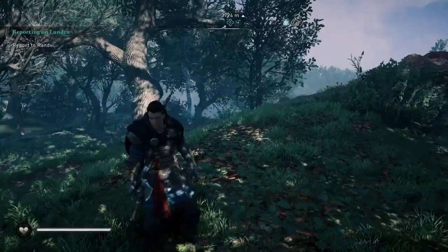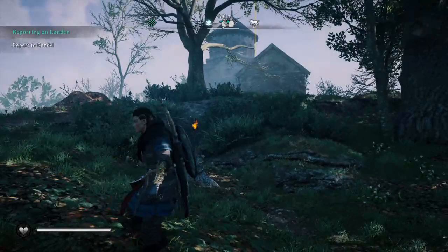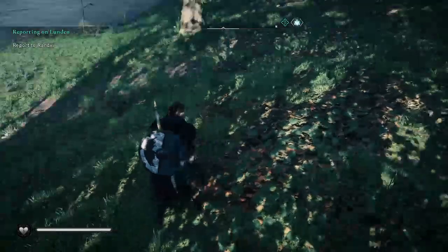Next we're going to do this one. This is the loot chest — I am facing north. There's the abbey and the fast travel spot, and there's the little outbuilding, and there's the water.